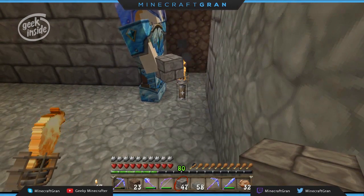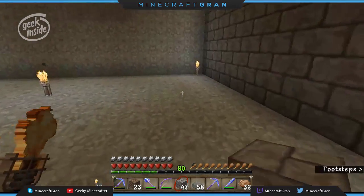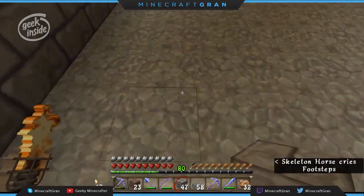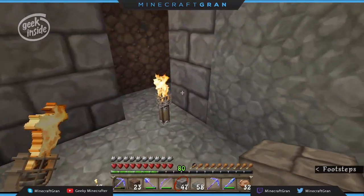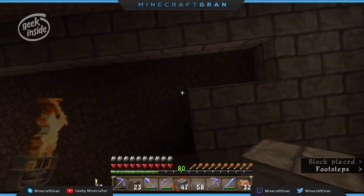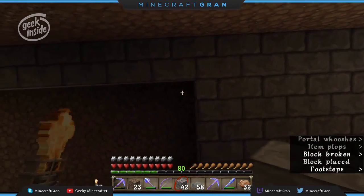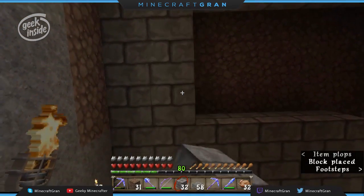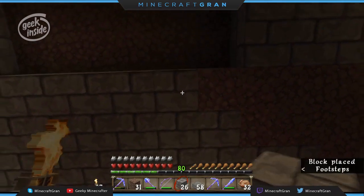Is the placement of these two stone bricks correct? There was a hole in the wall so I put the bricks there. One, two, three, four, five, six, seven, eight, nine, ten, eleven, twelve — yes! Good, thank you. It wound up being coal there — it was just convenient. Did you need more torches? No, I still have 47 — we haven't used any.